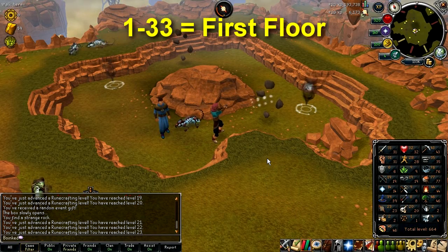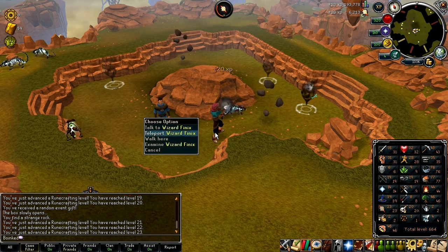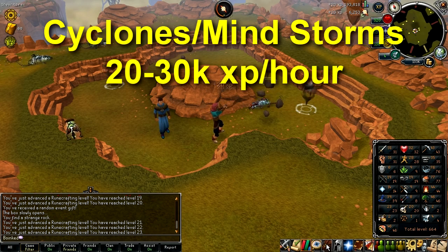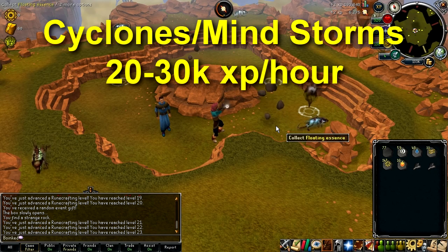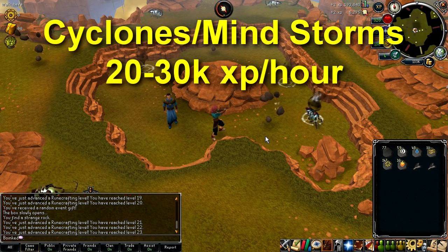For levels 1 through 33 you'll be on the lowest floor of the Runespan. I'd simply recommend siphoning cyclones and mindstorms all the way to level 33, as there are always lots of these nodes on the island you spawn on. This rakes in about 20 to 30k XP per hour, so you should reach level 33 within an hour or two, if not less.